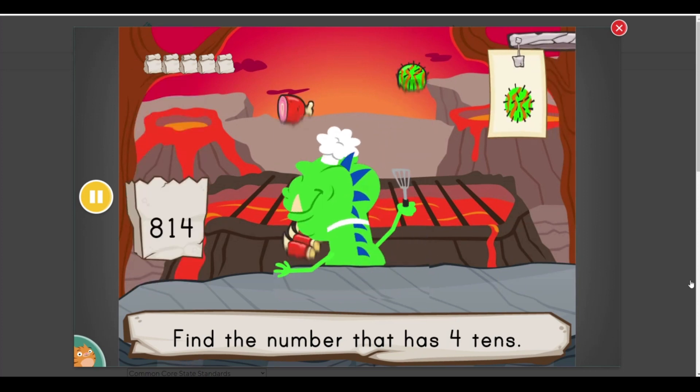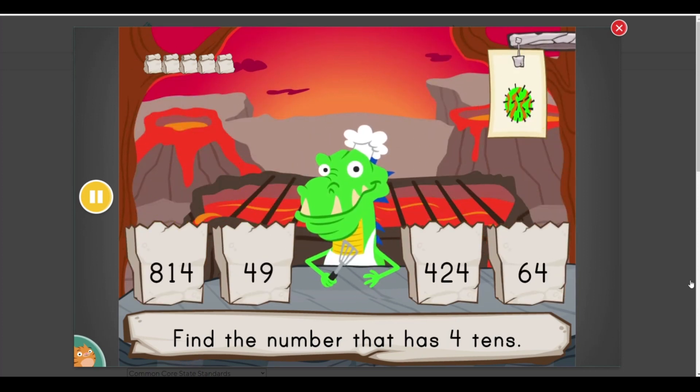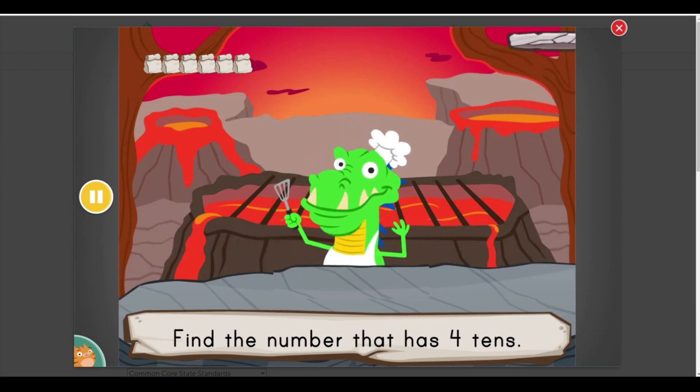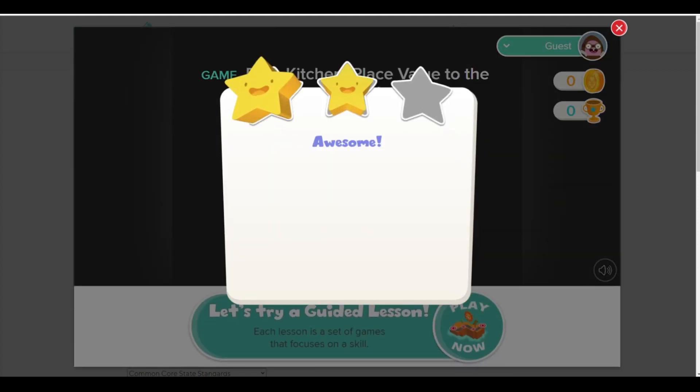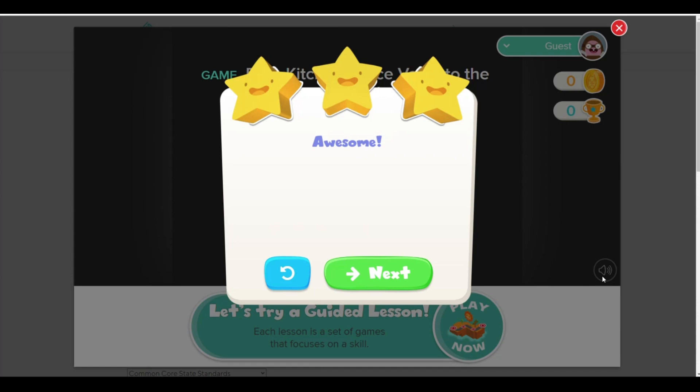Find a number that has... four tens. Woo! That was some speedy counting. You filled six orders. Awesome!